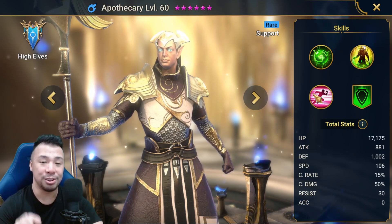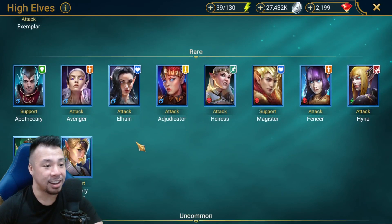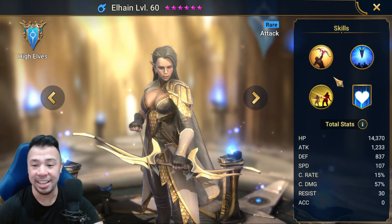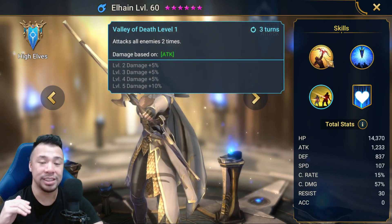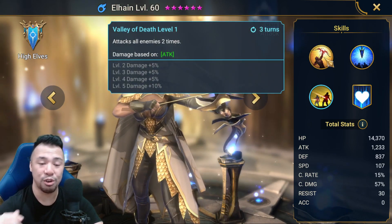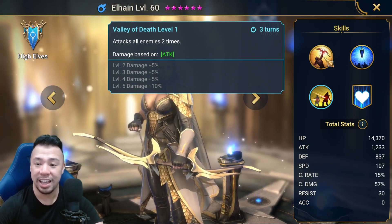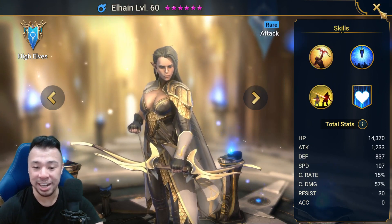Another good example is one of our starter champions, Elhane. As you can see, her A1, A2, and A3 have no debuffs, so you can just focus on getting her HP, attack, defense, and speed, and don't really worry about accuracy when building out this champion.